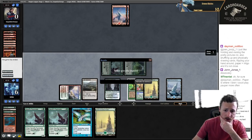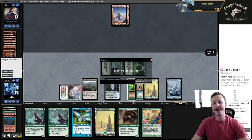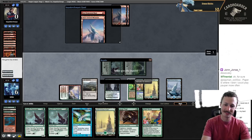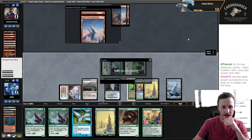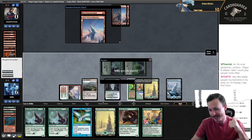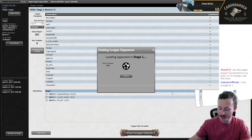GG's Impulsive Tempo. They said land Reb in hand. They should not bring in Reb in this matchup — we only have four blue spells. They might not have known that. But they said they were a fan of the channel, so they should know the list, right? Nice to meet you, see you around. Alright, we got ourselves a win. We're up to one and two. Let's go round four.